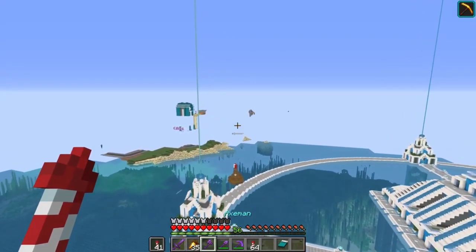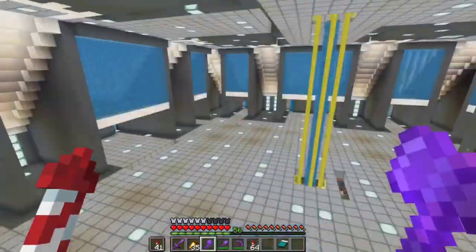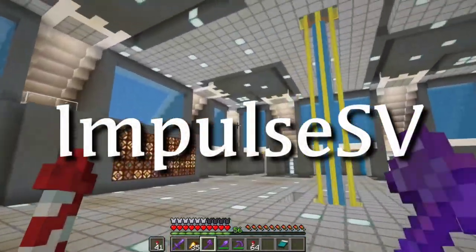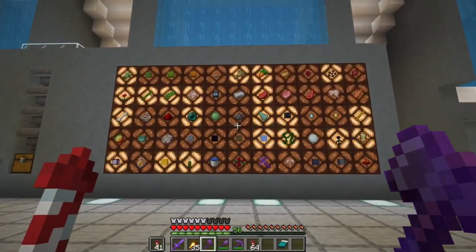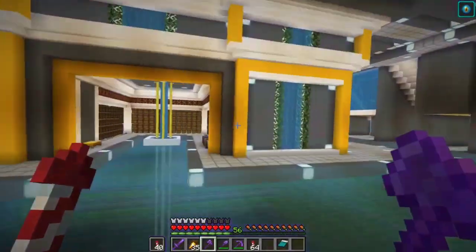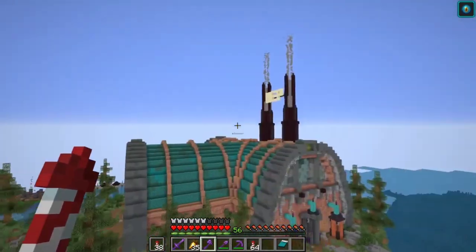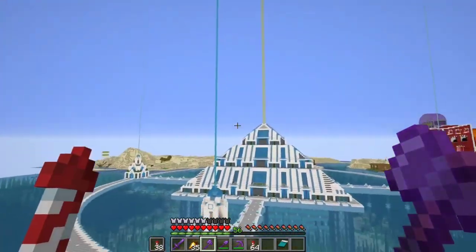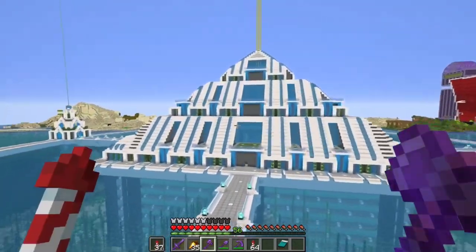This base frustrates me because there's no door to steal. I remember when I had to go and steal everyone's doors - I took the water. This looks incredibly complicated. I really like Impulse's base - it is a lot bigger than it looks on the outside. We're actually right by the shopping district. It doesn't look that huge from the outside, but trust me, this base is mega. There is a lot of space in here.